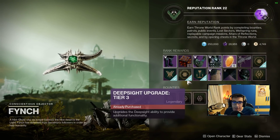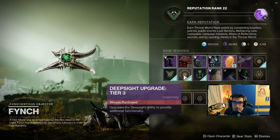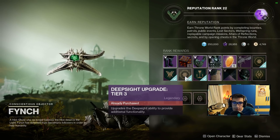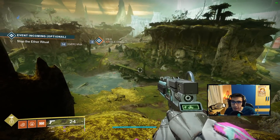This method only works once you reach rank 15 and unlock the Deep Sight tier 3. To unlock Deep Sight tier 3, considering that after finishing the campaign you're gonna roughly be already level 7 or 8, you just want to be entering an instance with two friends.